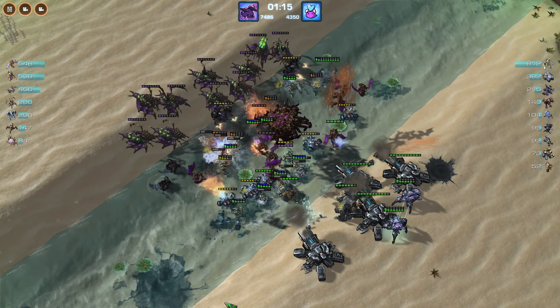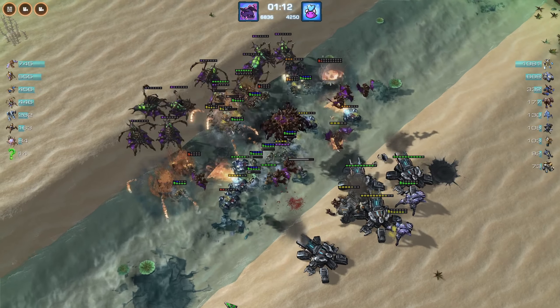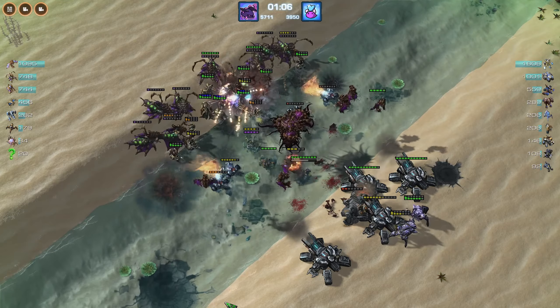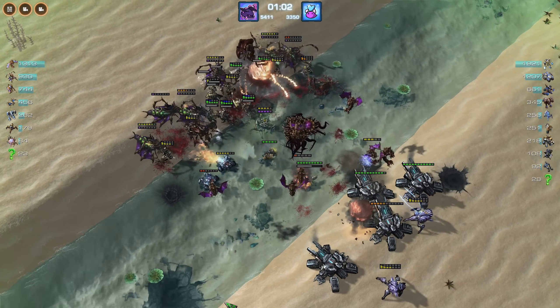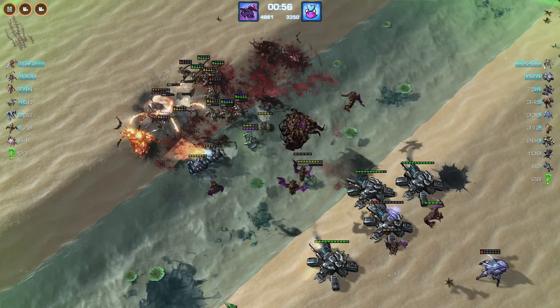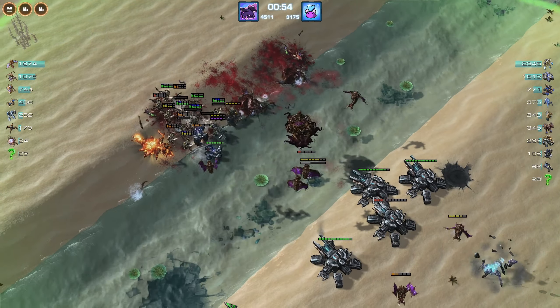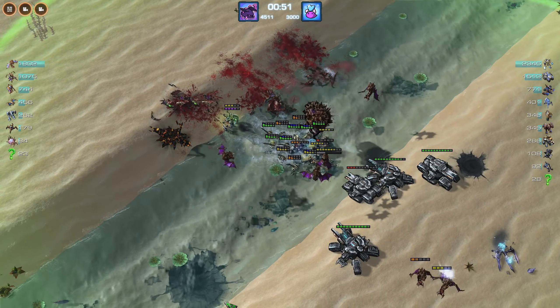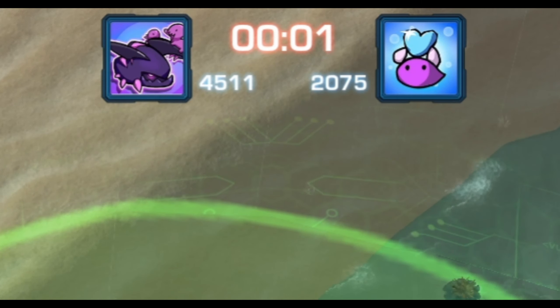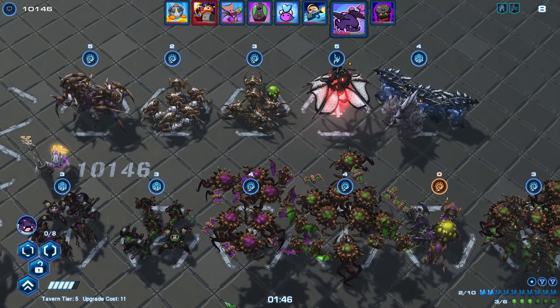Anything like Infested Marines, Ultralisk Cavern. We're losing the ground battle, but we have a bunch of Mutalisks left and he doesn't have Anti-Air. He does have a Statman though. Keep healing them. I think we're winning by numbers.